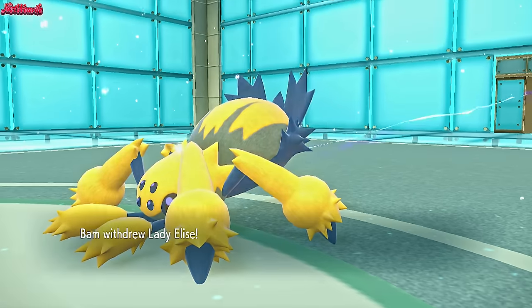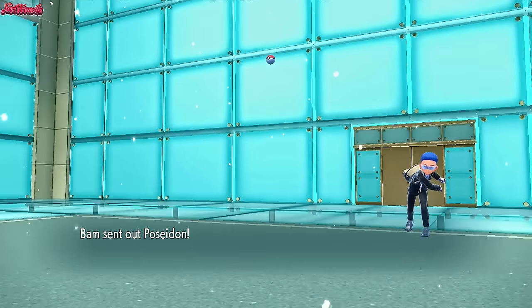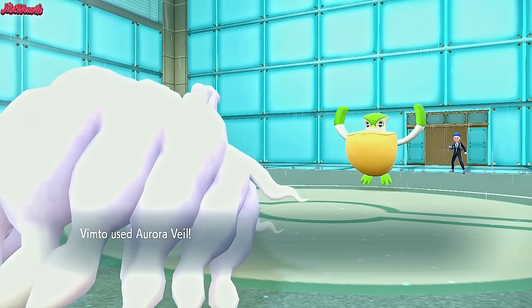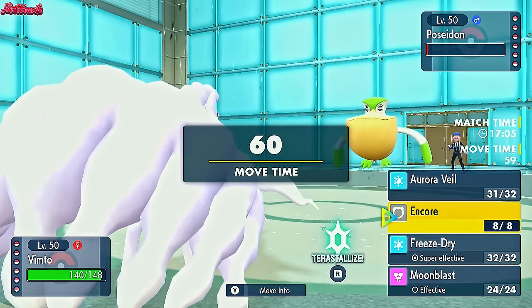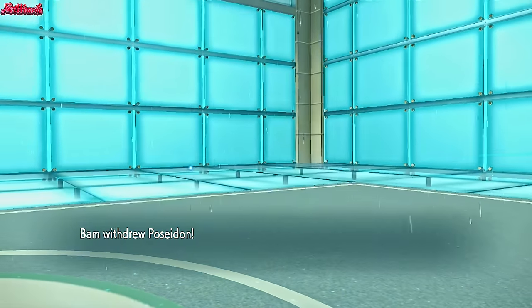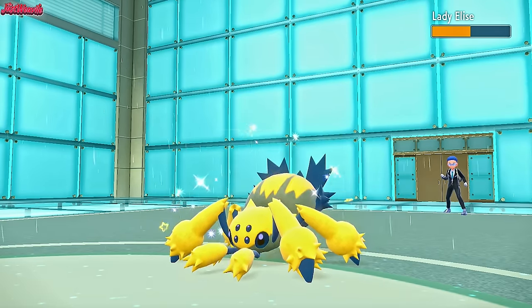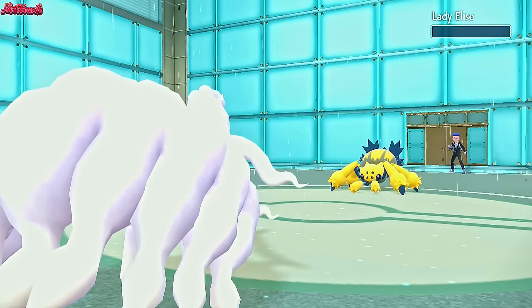Then we'll just go into Cyclizard. They actually make a double, maybe expecting us to switch out, or they want to get back into Pelipper — yeah, that makes sense. Drizzle comes through. I'm looking at their team and nothing really wants to take a Freeze Dry. So even though we've failed to get the Aurora Veil, we go for a Freeze Dry here because nothing really wants to take it. Poseidon withdraws. Lady Elise comes in — that's the Galvantula. Galvantula is going to probably go down to this. We go for a Freeze Dry, and that takes out the Galvantula — fantastic.